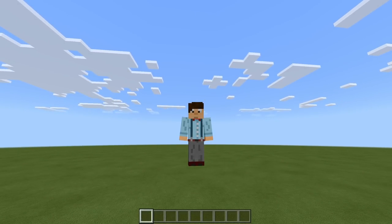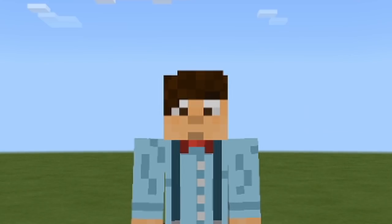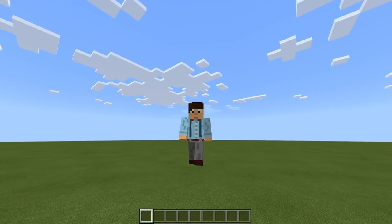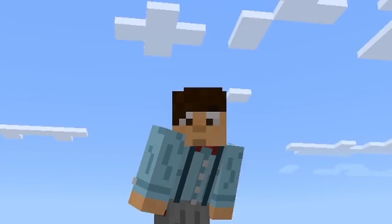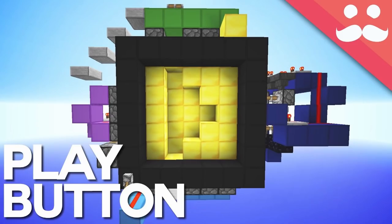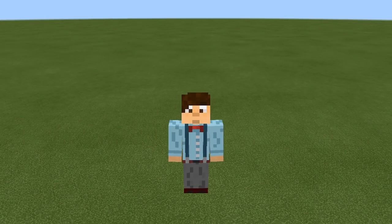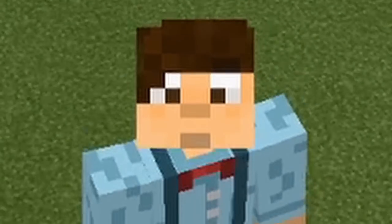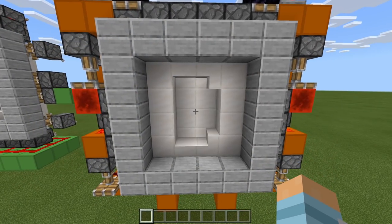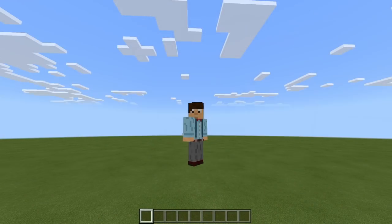In my last video, I asked you what I should build for my 100k special, and you answered the call. I received so many suggestions — it was a little bit crazy. But one suggestion just kept coming back, and that was a play button door. When you think of a play button door, you probably think of the one created by Mumbo Jumbo. I could have just made a bedrock edition version of his build, but what I really wanted to do was create my own. After going through about four different designs and many fails, I finally did it. We now have a working silver play button piston door.